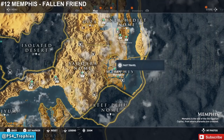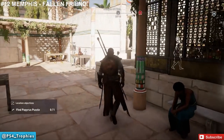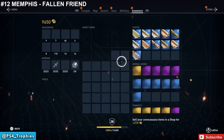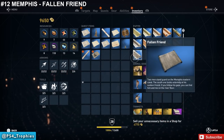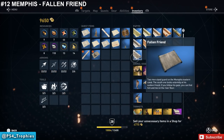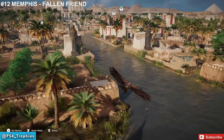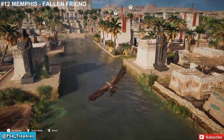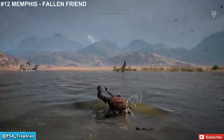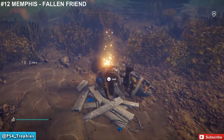Third and final puzzle in Memphis — it's in the middle of the map toward the left. Pick it up off the table. The clue says: two men stand guard on the Memphis eastern canal; the south one looks solemnly at his sunken friend — if you follow his gaze you can find him and me on the river floor. The 'men' are statues at the entrance to this canal. Look at the left statue, head straight out from that direction, and swim out. Dive underwater before the shipwreck just ahead — that's his sunken friend. Loot that for your 500 XP.